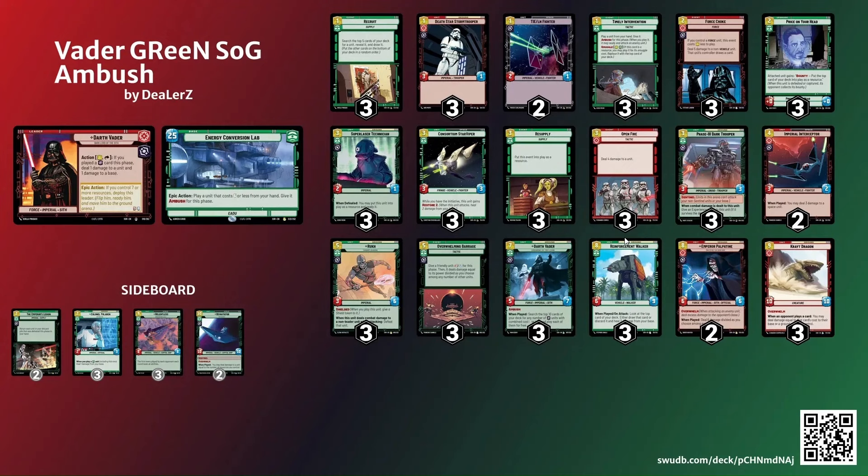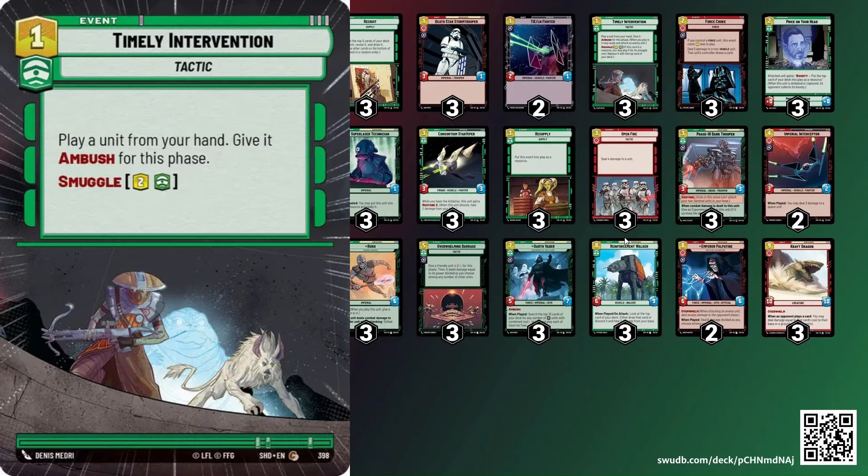We're going to be looking at five decks from the first set with some upgrades. This is a deck that I just did a video on, but I did want to talk about it a little bit because the list was kind of all over the place in the video, but this is kind of where I ended up and I feel very very good about it. The biggest thing I have to say so far from testing is that Timely Intervention is an absolutely awesome card.